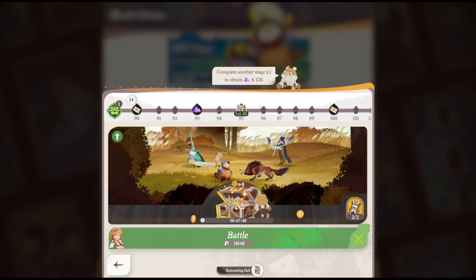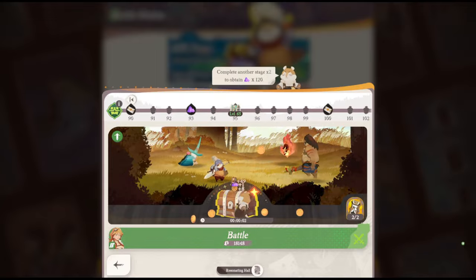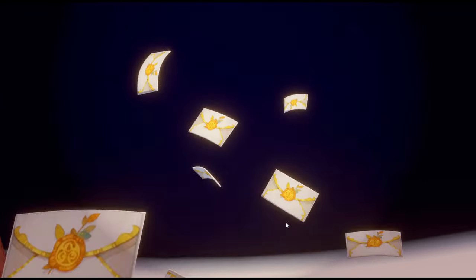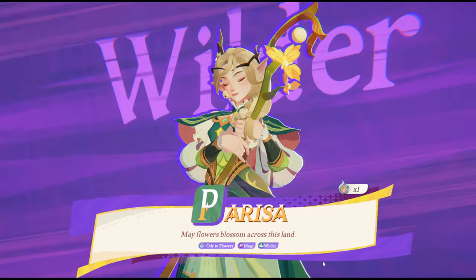EXP and resource gathering has been made easy with the AFK stage to gain rewards for clearing, and additionally when you are literally AFK. It definitely helps to level up and upgrade your heroes as you grow your squad from the 37 heroes available from all six factions currently released during the open beta.